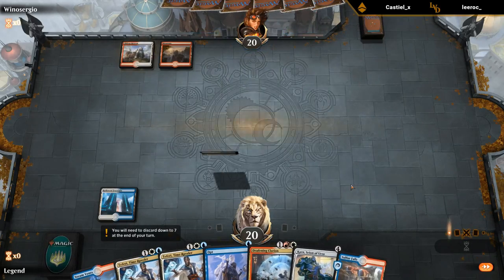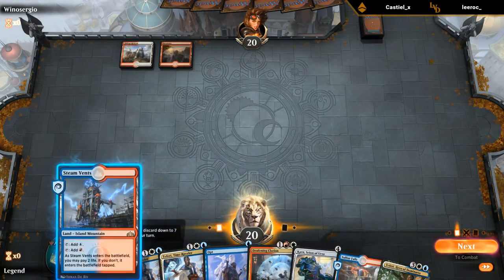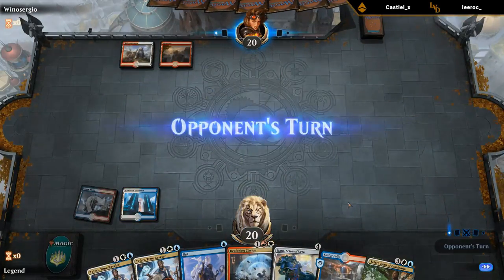It's also reasonable to play the tap Steam Vents in case we draw Shock — we have the option of both Opt and Shock on turn 2 but we could also just play Sulphur Falls. Let's play tapped, say go.